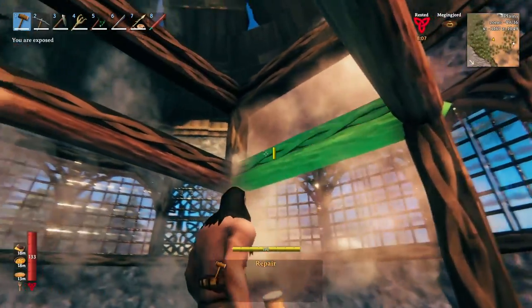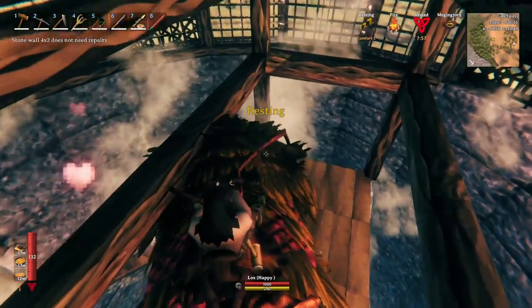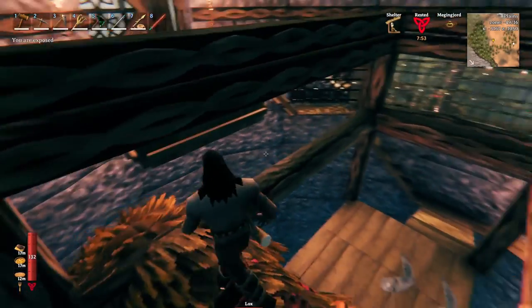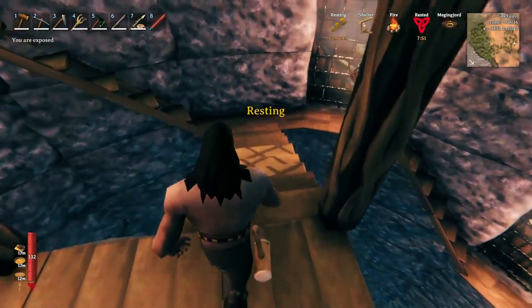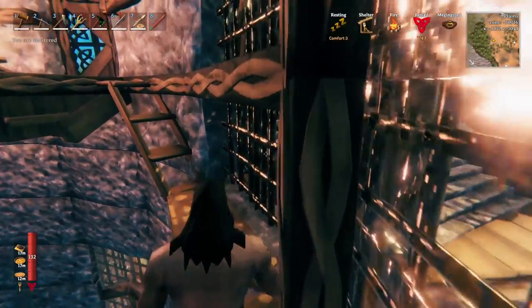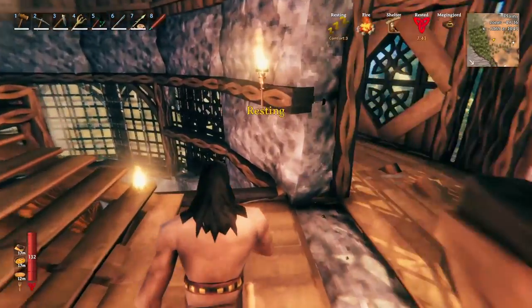Be sure to move the lox to the side of the pen opposite the scaffolding before retrieving the other lox. This will allow you to reach the scaffolding that leads up to the top of the tower. If you have used Build Share to place this tower in your world, it is recommended that you add a portal to the top and bottom of the tower.